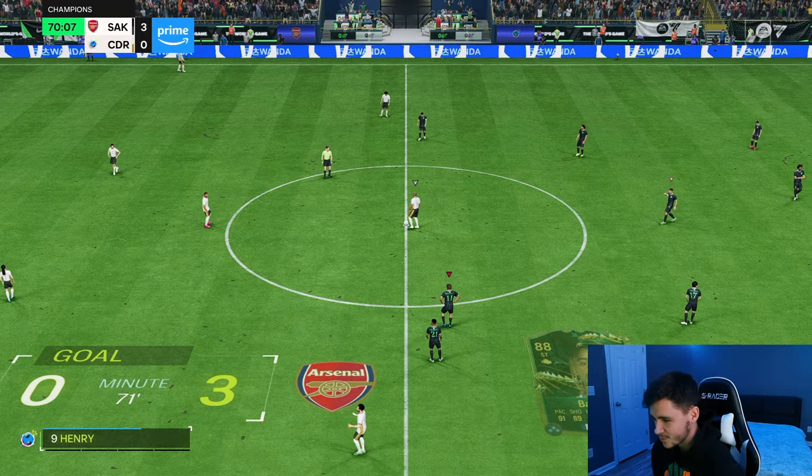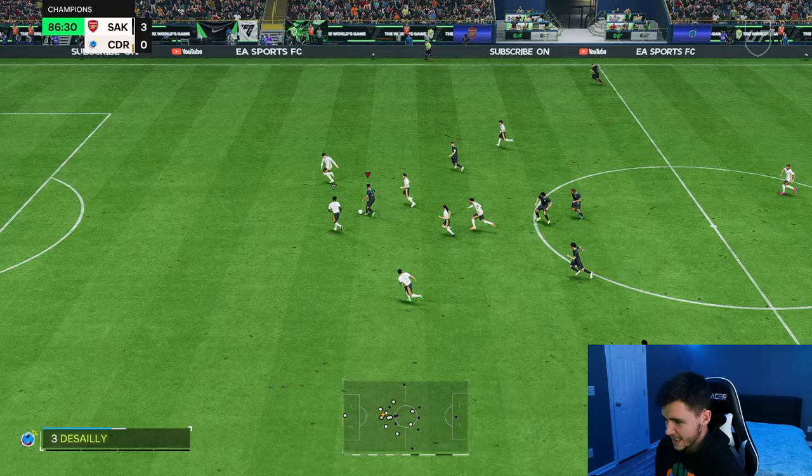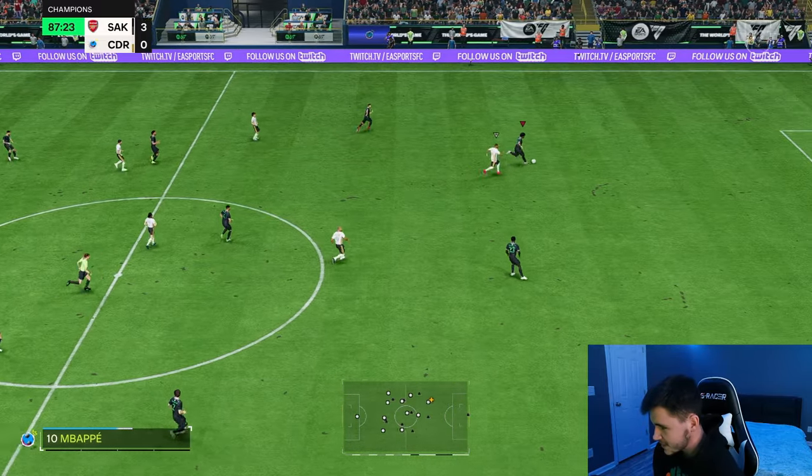Great dribbling right there, good pass as well. Five-star skill moves — it's a decent move and he does get a bit of jam too. Good pass into Neres — the attacking positioning has been good. Decent sprint speed. The stamina is a little bit of a problem — around the 70th or 80th minute he does get quite tired, so definitely keep that in mind.